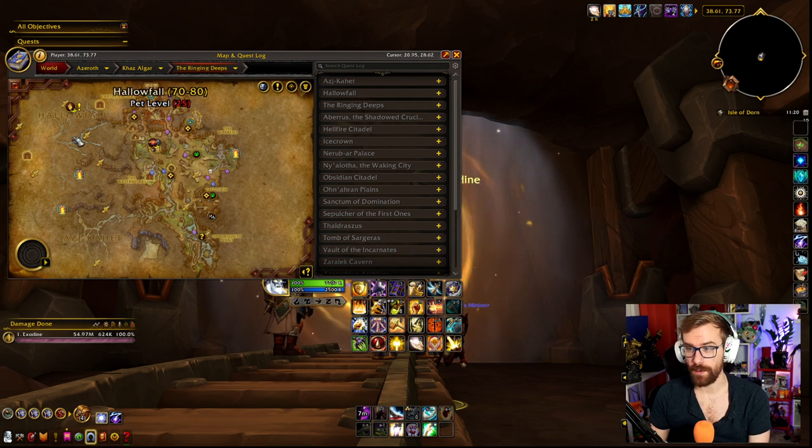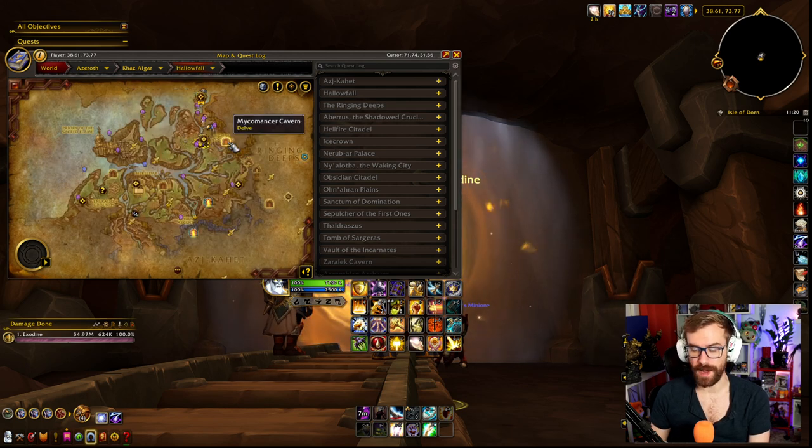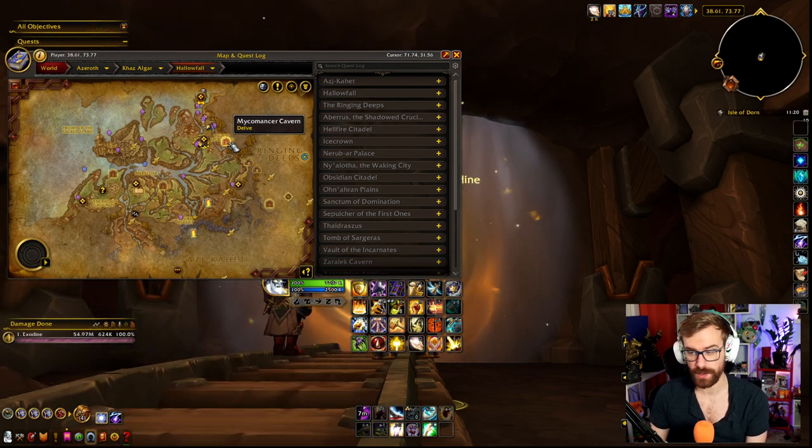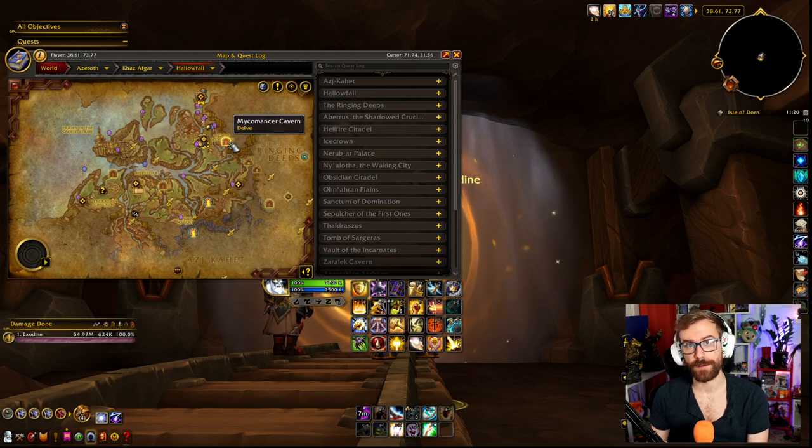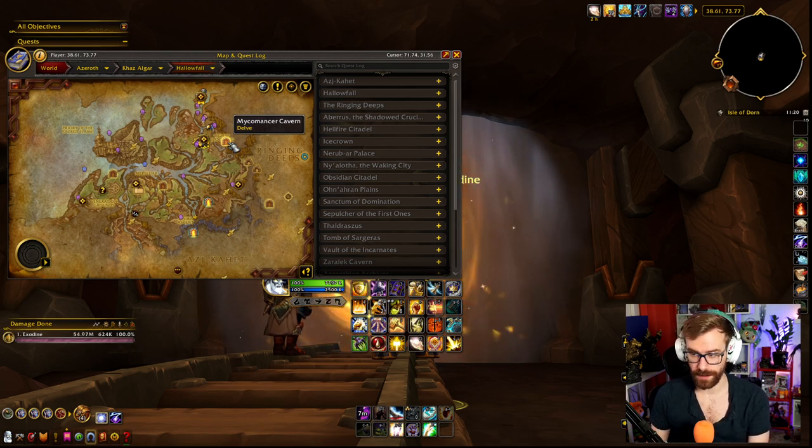For Hallowfall today, we have Mycomancer Cavern, which is actually a pretty cool one. It's Mushroom Morsel, another story one that I haven't seen that often, so I recommend doing that. Mycomancer, just like Fungal Folly, is super easy if you use the spores to do damage to everything else and don't get caught yourself.